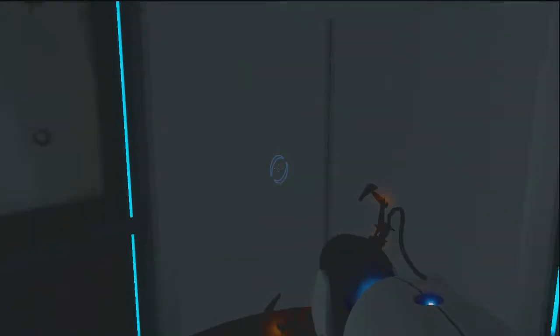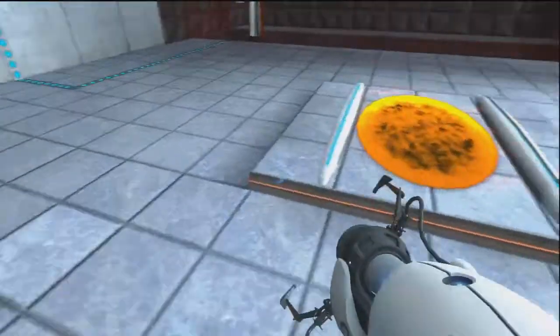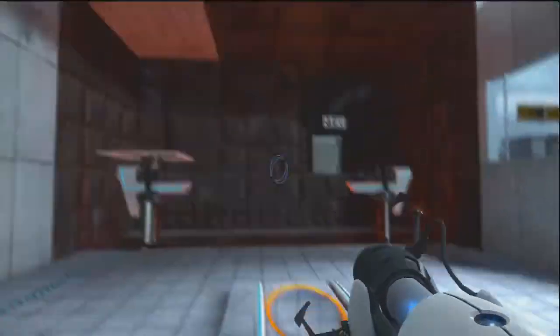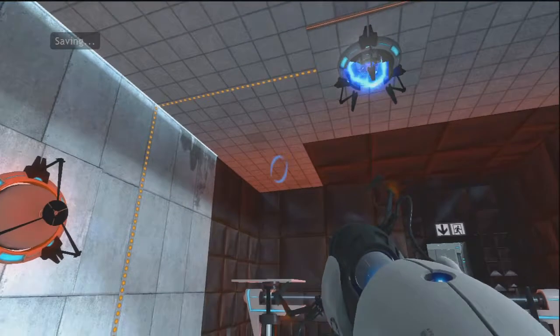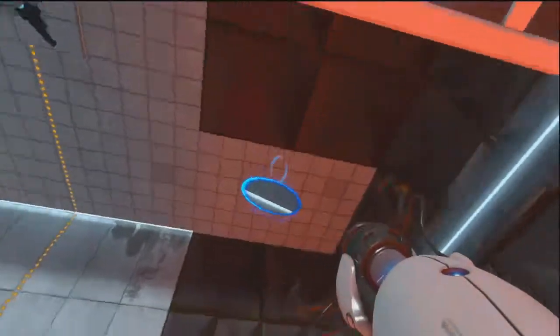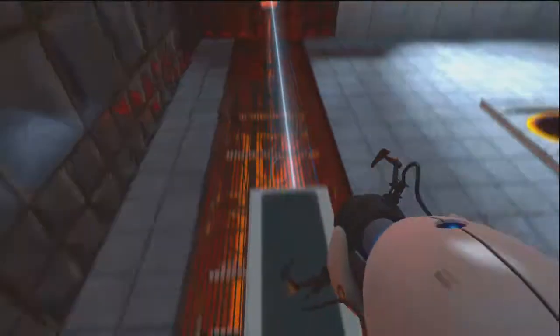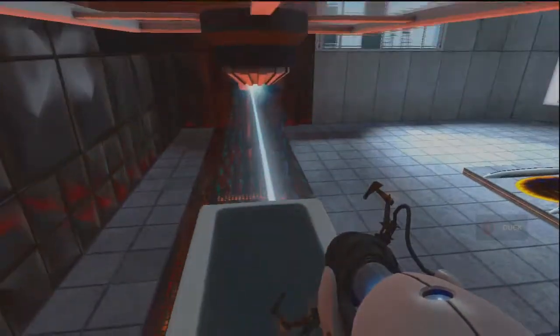Okay, stop doing that now, get on to the next test chamber. I don't like the really simple ones because they're too easy. And they have therefore been disabled for your safety. Good, now use the Aperture Science Stationary Scaffold to reach the ledge. I've done this in like record time. Oh no, oh no.